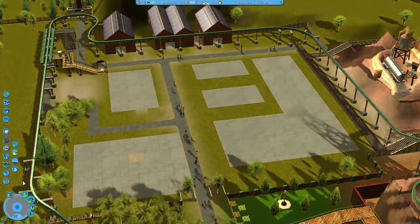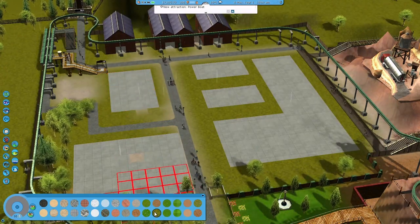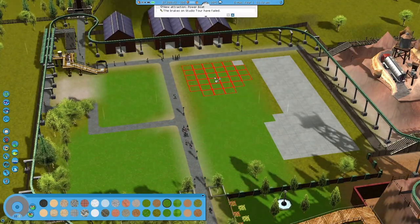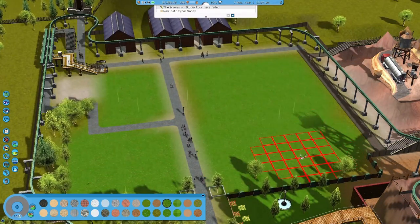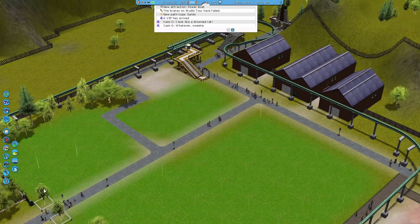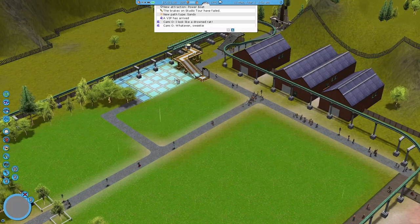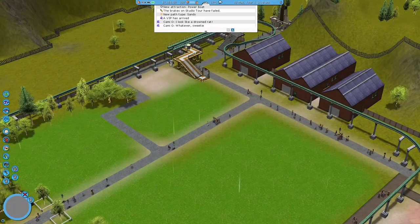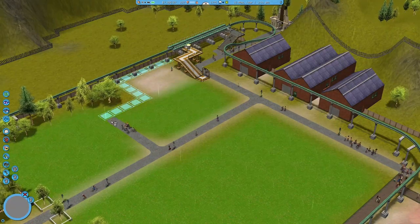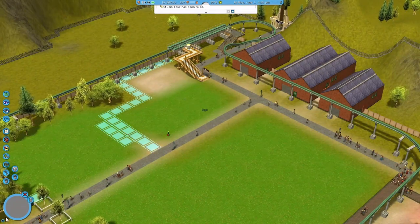I'll quickly also landscape this area. I'm not sure what grass they're using, but I'll run with whatever anyway. There we go — sorry, that was a bit greener but I think that looks quite nice. I'll delete all this path — I didn't realize, whoops. I'll get rid of all this pathing; I don't think it's necessary. There we go, perfect.